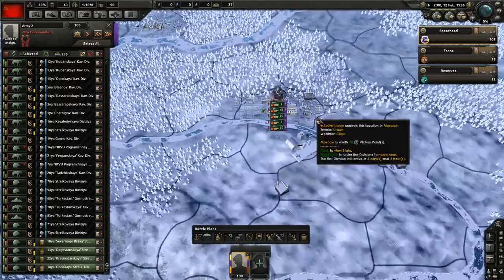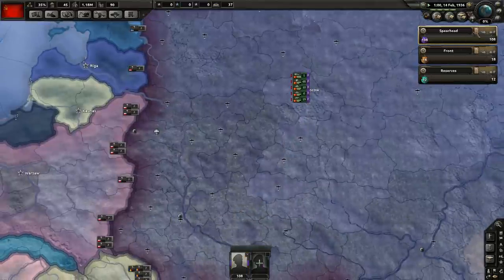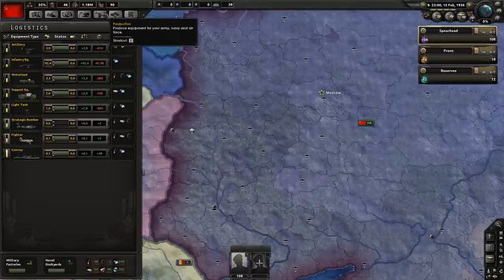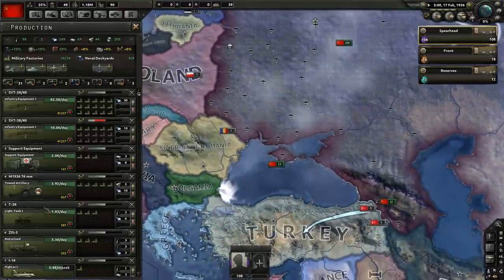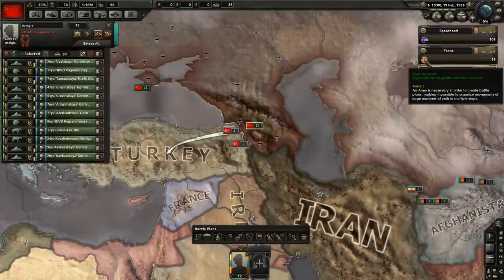There are a few divisions I missed too, so we're going to railroad them. Remember, I'm not just right-clicking — I'm also pressing B to railroad, because if they manually walk they're going to take attrition. You don't want that because you're wasting guns. As you can see, we're a bit far behind on guns; we are producing as maximum as we can and working on artillery, a little support equipment, tanks, and motorized to fill any extra strength loss.